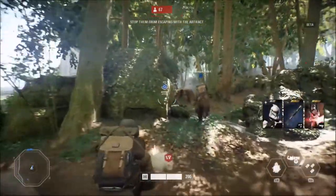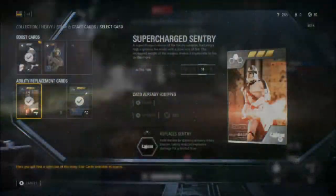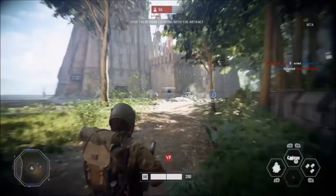Star cards can be used to change and modify the class and its abilities. For example, the supercharged sentry ability modifies the sentry ability — it now fires powerful explosive rounds, but you cannot move while this ability is active.